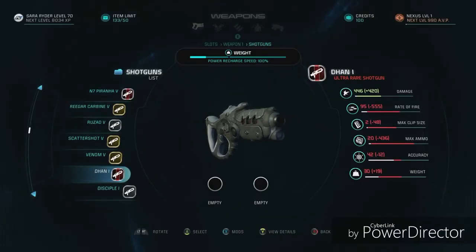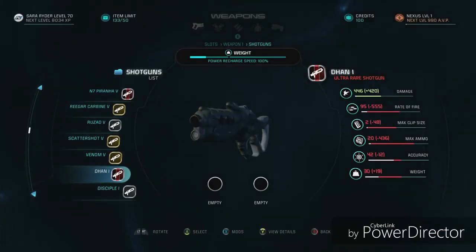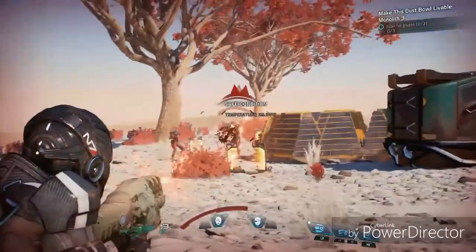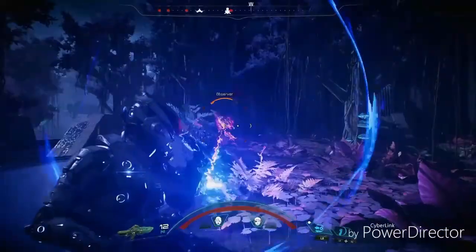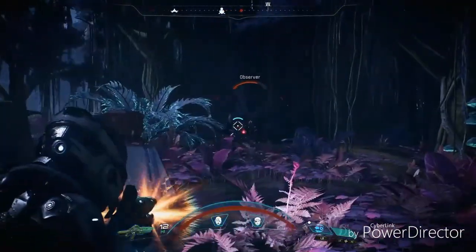Helios weapons are technology from civilizations that live in the Helios cluster of Andromeda. They are generally plasma-based, which means they are slower speed but benefit from heat-seeking technology. While some are charge-based, the longer you charge them before releasing, the harder they hit.